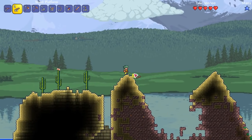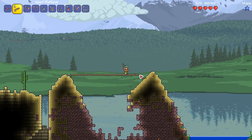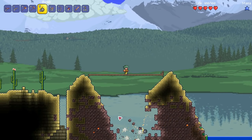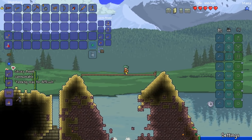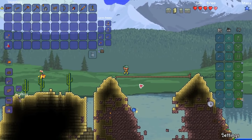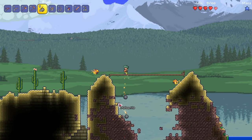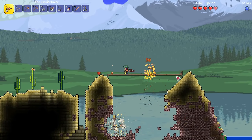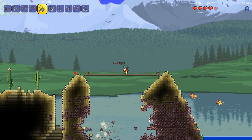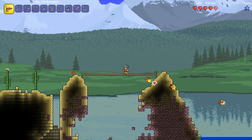My number 1 tip for becoming ridiculously overpowered with a new character is to rapidly acquire the meteor set and space gun. You can do this in just a few easy steps. Firstly, gather 10 to 30 bombs from pots and surface chests. Next, make your way to the corruption or crimson and use the bombs to access the orbs or hearts. Each one you destroy gives you a 50% chance to spawn a meteorite at midnight. You will also get either the musket or undertaker. Once the meteorite spawns, build wooden platforms over the crash site and use your bombs to quickly mine up the ore.